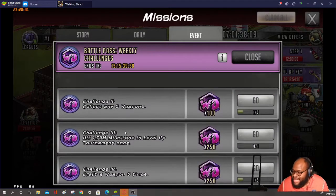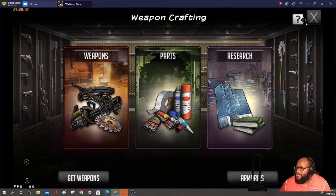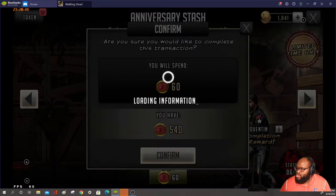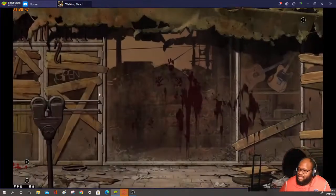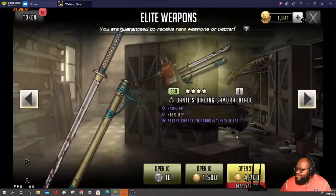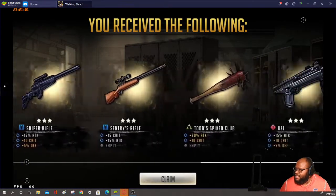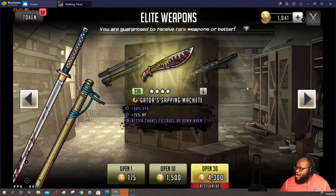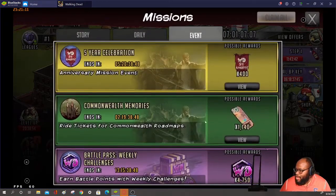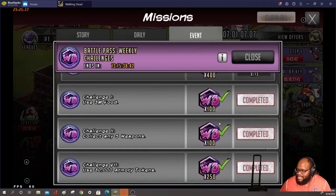First up: collect any five weapons. This is pretty easy to do. If you have some tokens left over, you can use those tokens to collect some weapons. I'm going to go ahead and open up 10 of these — bam, there we go. I opened up 10 of them, so that is going to give me that event token.